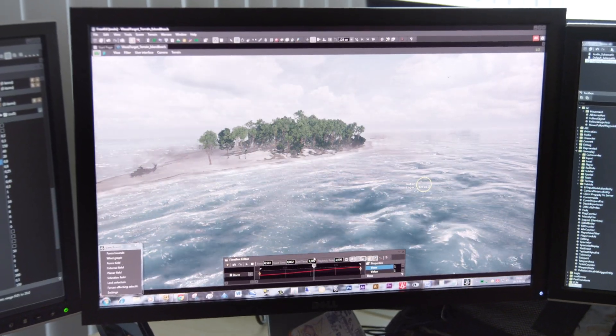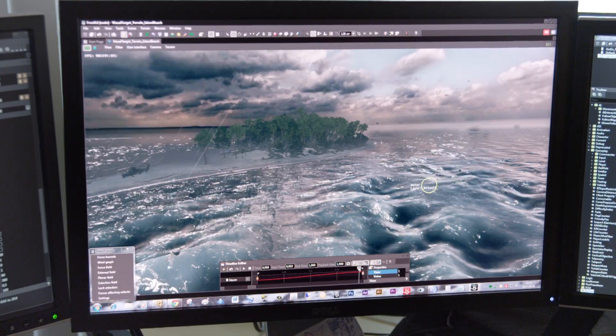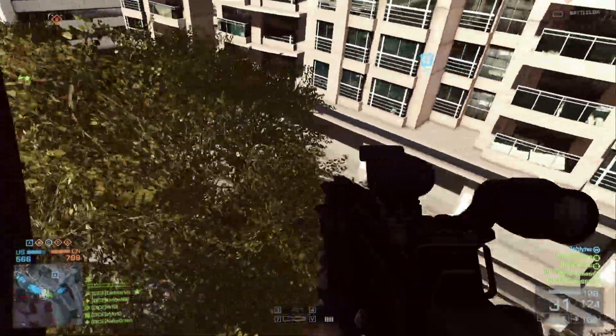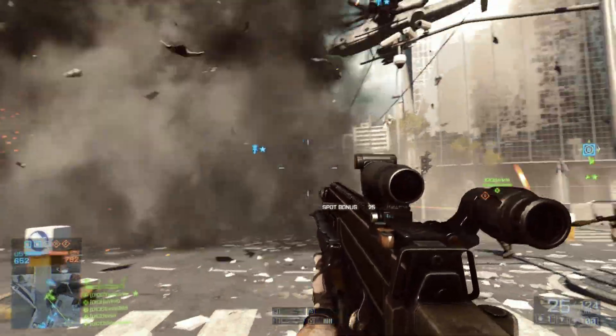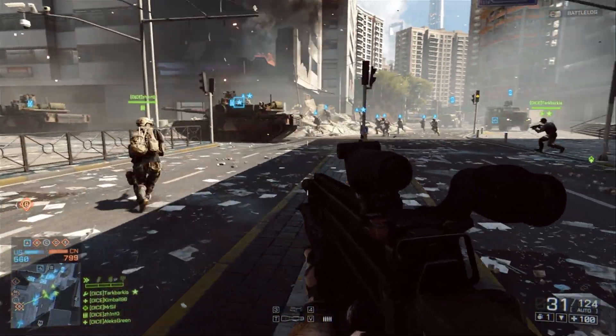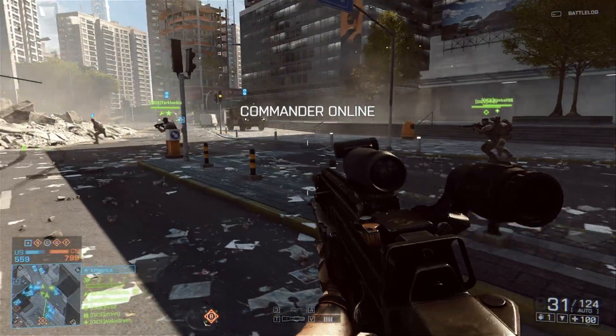The waves on the beach, the wind blowing the whitecaps, even the clouds overhead all move consistently with the forces of nature. You might see an explosion go off and you'll see the trees nearby shake from the explosion. It's sort of subtle, but it creates this sense of seamless reality. The large world coupled with a lot of people running around interacting with you really pays off in Battlefield 4.